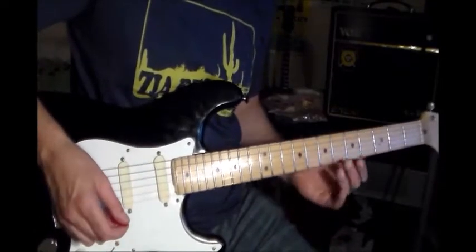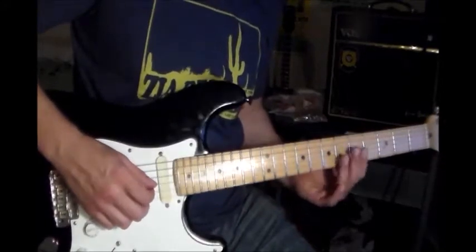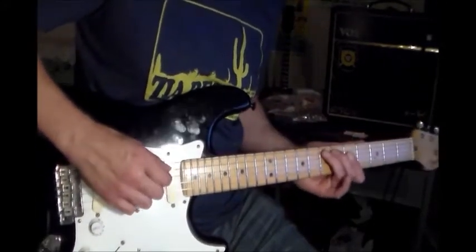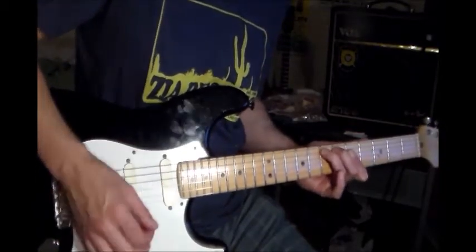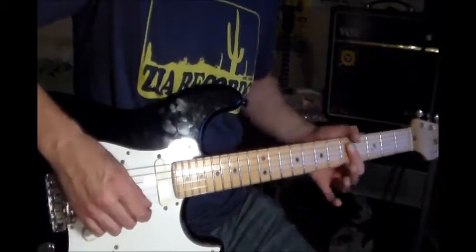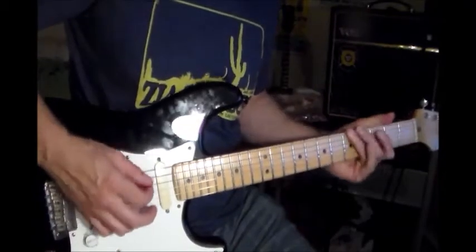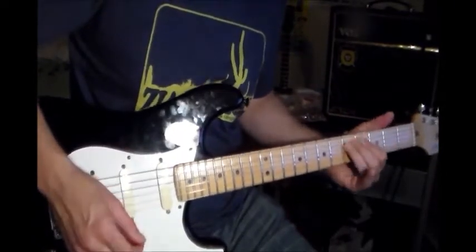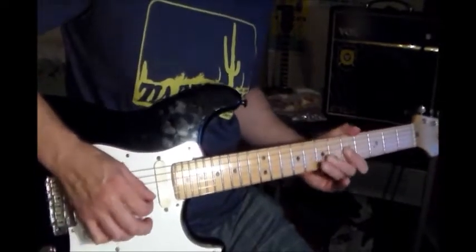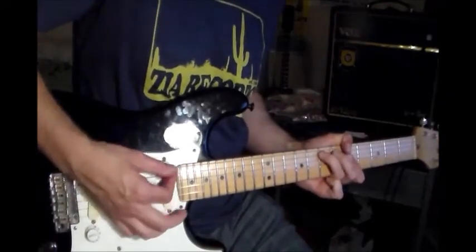You're going to play it this way though. At the 5th fret, your first finger is going to be barred across the top four strings, and your ring finger is going to be at the 7th of the A string. And with your thumb, you could wrap it at the 5th of the low E. Then you play the A minor chord.